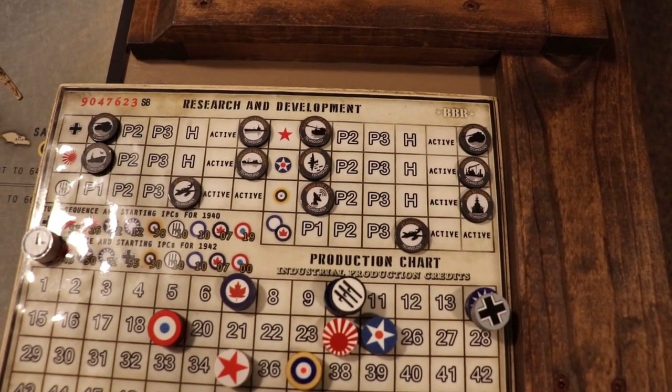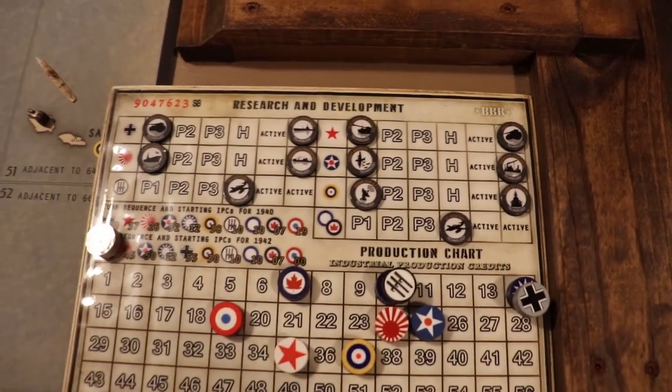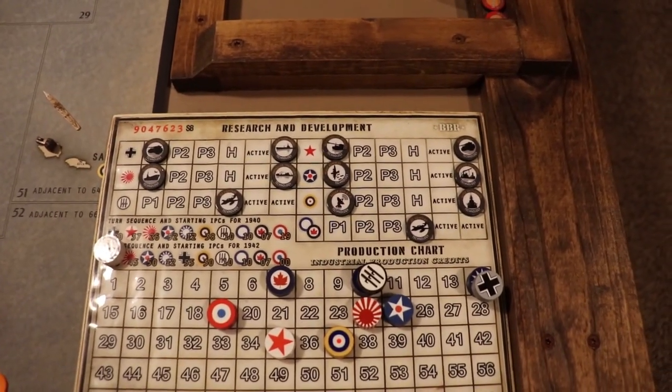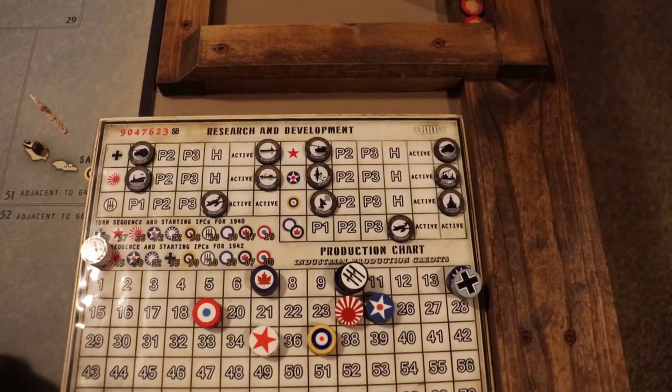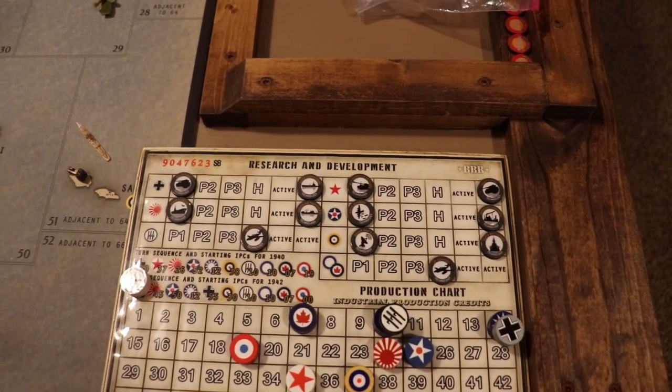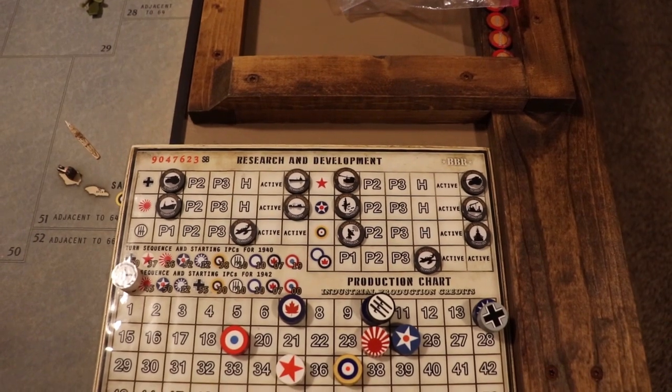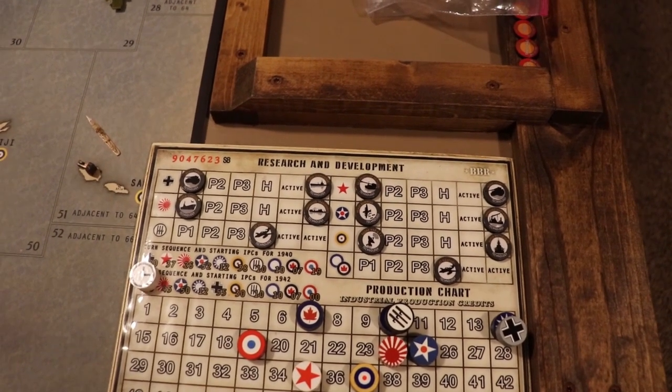That's just because all the other research was assigned to the other countries, and the only one left was jet fighters. So I thought — let's give Italy and ANZAC something they never get: research. This is just me messing around with a house rule to get all those researches active in an eight-turn game.